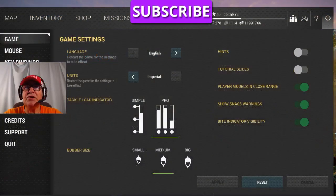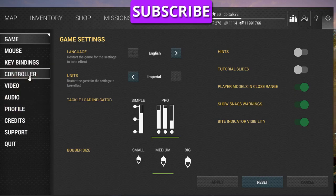You click on it, and a lot of you come in here and change your settings. You can see your mouse, key bank, controller, video, audio, profile, credit, and so on and so forth. Right here is where it says Support.